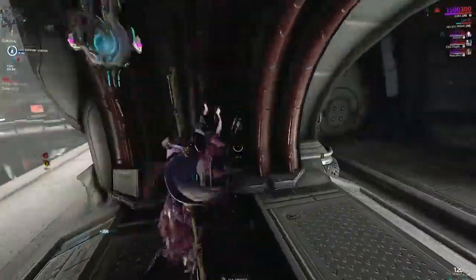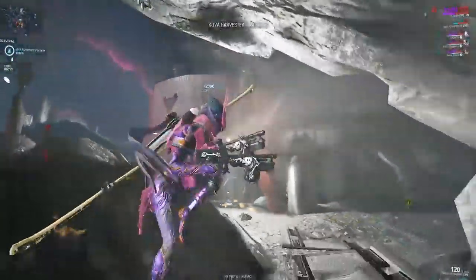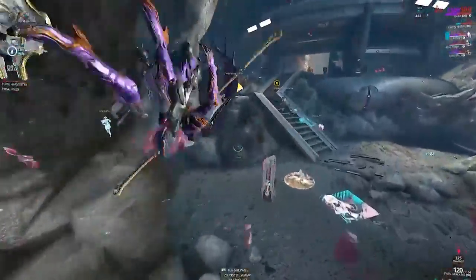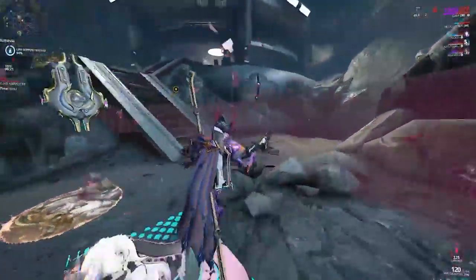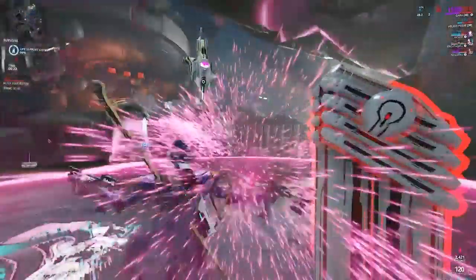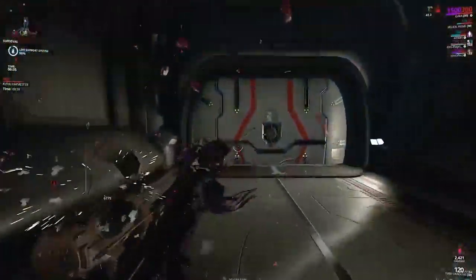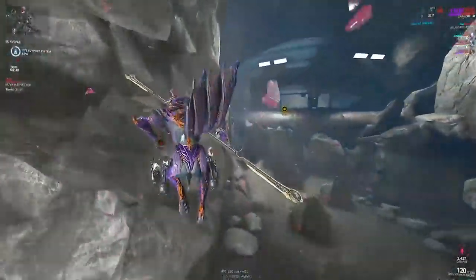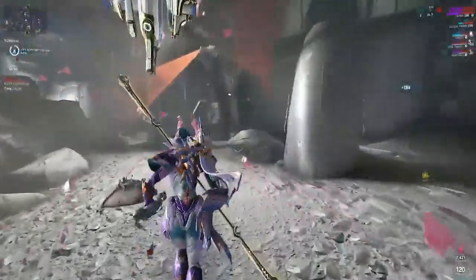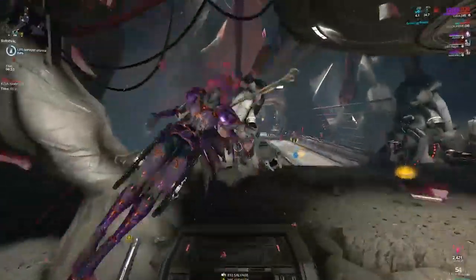Generally speaking, Gara is a control frame. She makes use of her fourth ability to create a barrier that can physically hold enemies back whilst also slowing and stunning them, making them less of a threat. It's probably her most-used ability — the kind you can fire and forget for a while until you need to move to a new location. With most Gara builds, you'll be looking to keep your two active for mitigation, use your four to ward off areas, and then use your one to synergize with those abilities.